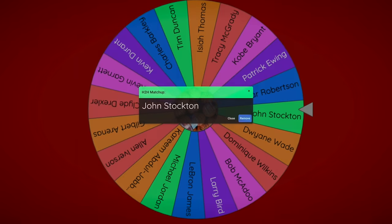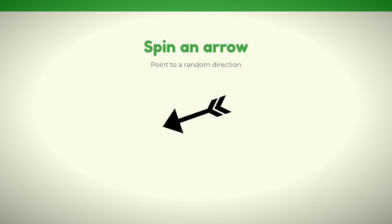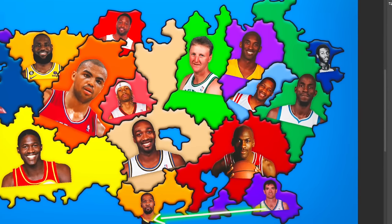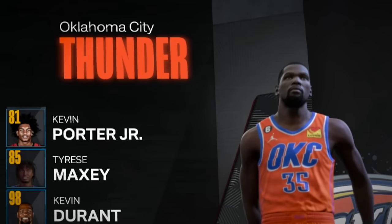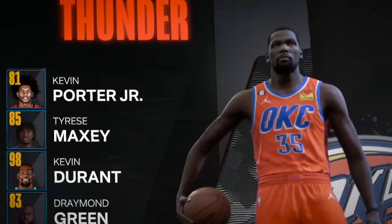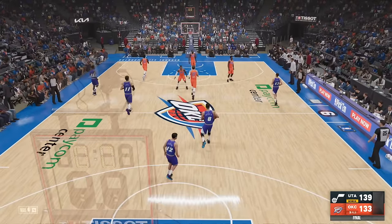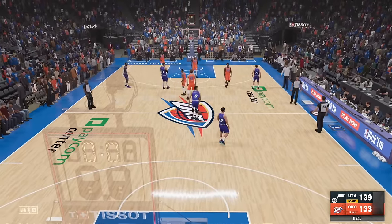I saw the wheel land next on John Stockton and thought for sure he'd be facing MJ, but southwest technically meant Kevin Durant. He avoids MJ. By the way, Kevin Durant is representing the Thunder in this video. And represent them, KD did not do a very good job — it does represent his tenure there. They lost.